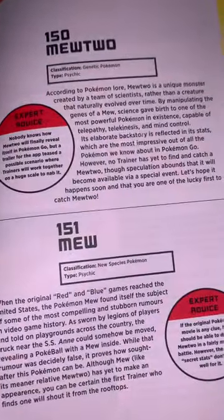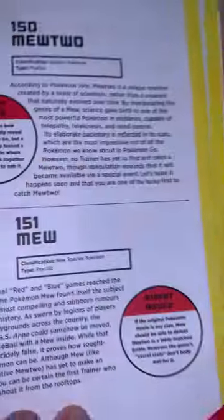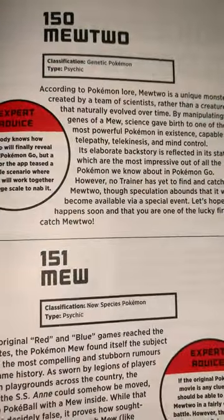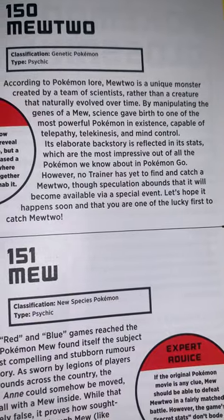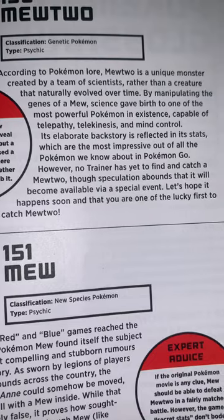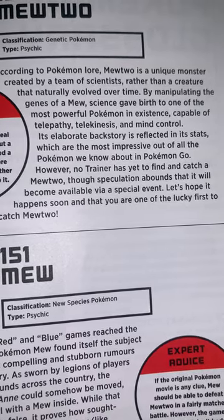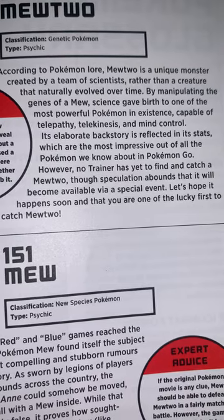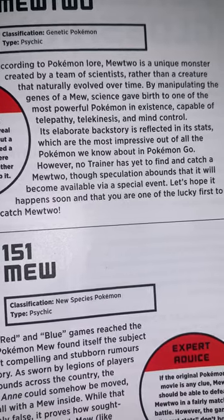We've got the last two now out of the whole book — so we've gone through all 151. There's no more on the other side. The last two are perhaps very famous from the movies: Mewtwo and Mew. Mewtwo — a Genetic Pokémon, Psychic type. According to Pokémon lore, Mewtwo is a unique monster created by a team of scientists rather than a creature that naturally evolved over time, by manipulating the genes of Mew. Science gave birth to one of the most powerful Pokémon in existence, capable of telepathy, telekinetics, and mind control. Its elaborate backstory is reflected in its stats, which are the most impressive of all the Pokémon. However, no trainer has yet found and captured Mewtwo, although speculation abounds that it will become available via a special event. Let's hope it happens soon.